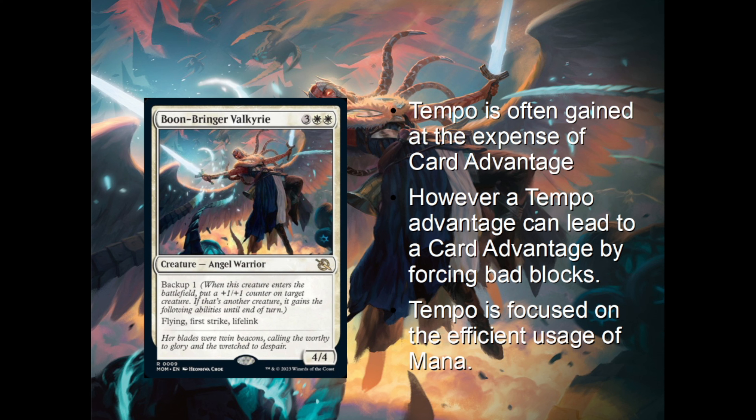Tempo is often gained at the expense of card advantage — having to use one or more spells to remove your opponent's biggest threat, for example. But you might be able to leverage a tempo advantage into a card advantage by pressuring your opponent's life total and forcing them to make bad blocks or chump blocks just so that they don't lose the game.